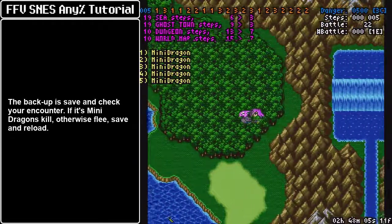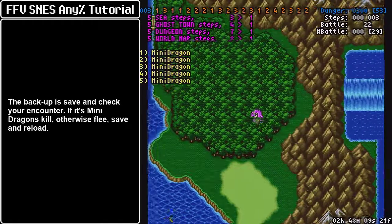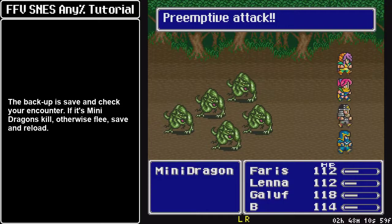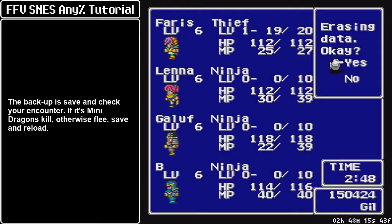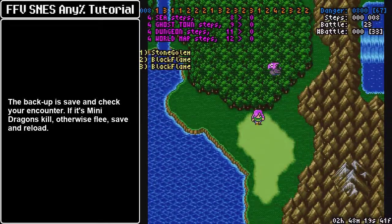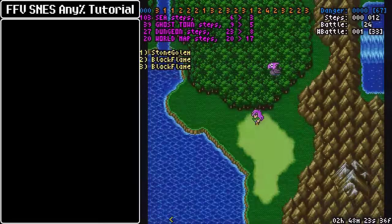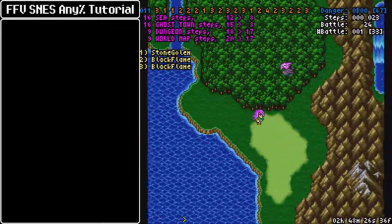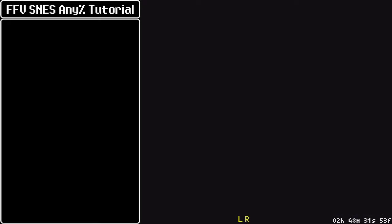Mini dragons — that's kind of cute. If you save and reload it should give a different seed. Sometimes it's still the same, and Ramu keeps popping up. Usually you're faster than Ramu so you can flee. Just keep saving and reloading until you make the mini dragon encounter happen. If you cannot get them via step route, an alternative is to encounter the five black flames instead — they die to a single lightning scroll and give a good amount of experience. Just make sure you grind up to level 13 if you go that route.